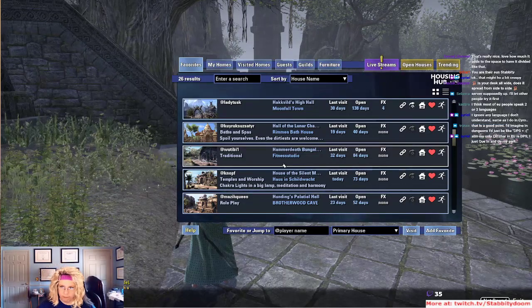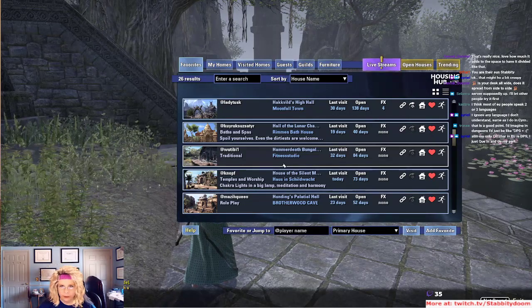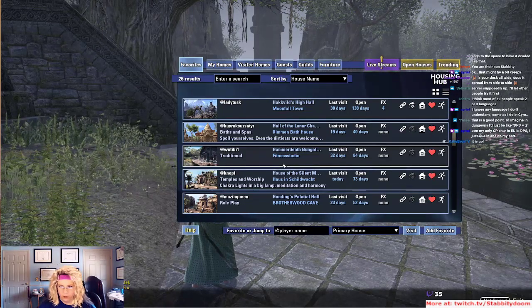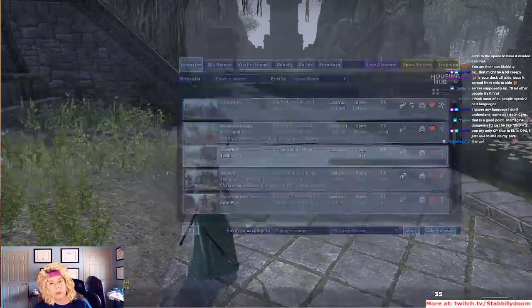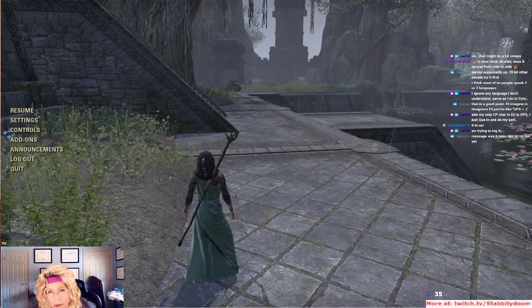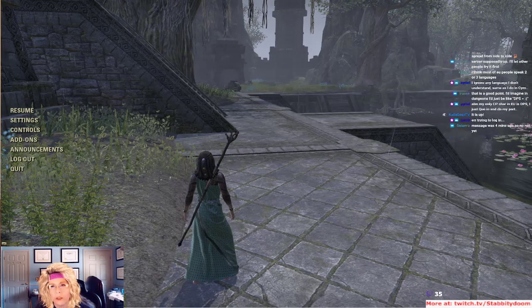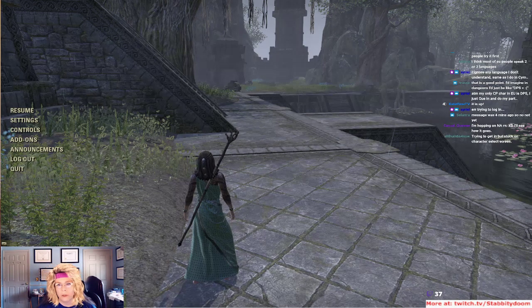I guess we'll try Knopf Temples. It is up! Okay, so I'm going to head on over. I'm probably going to call it, so let me check to see who's on, because I am a sleepy, sleepy stabby. Catatonia — we'll start the raid to Catatonia.